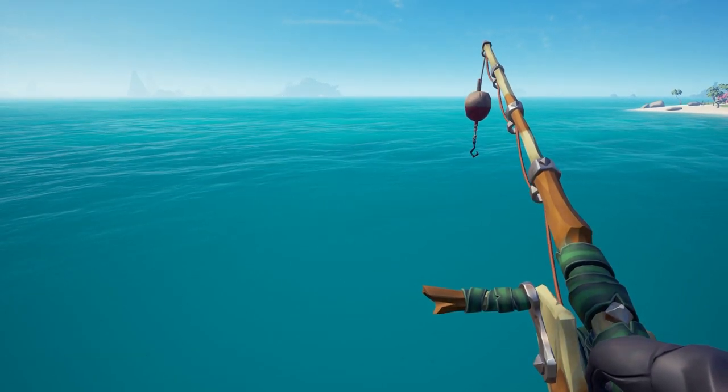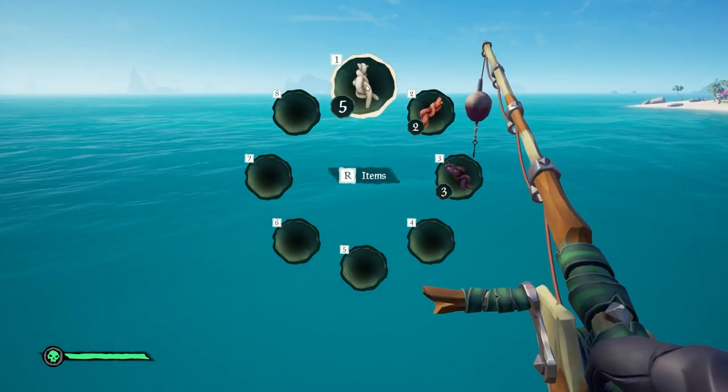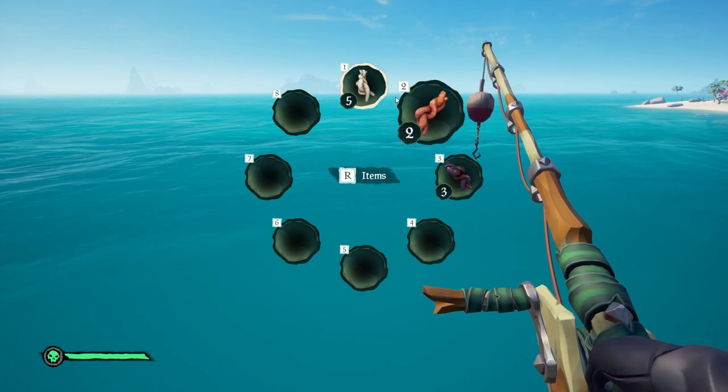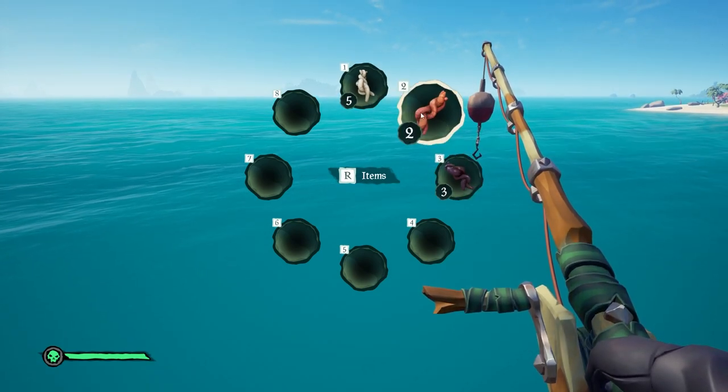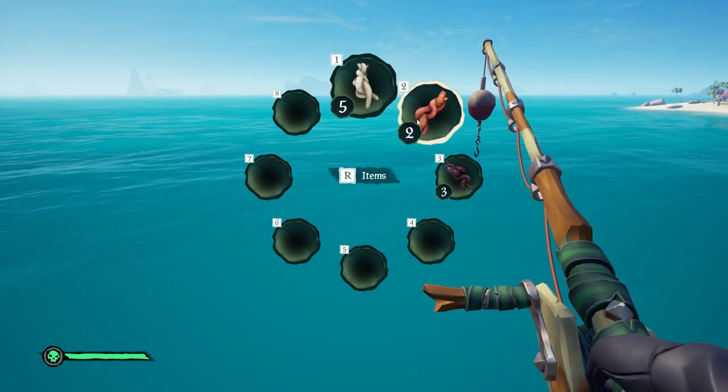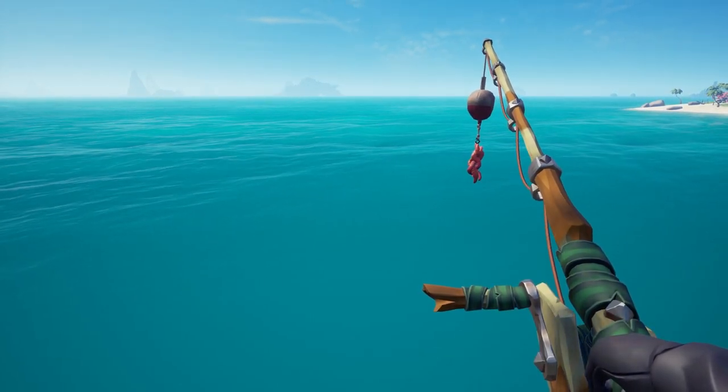At this point you might be asking: how do you use bait? Have your fishing rod out and press R to access the bait options. Just remember the colors: white is grubs, red is earthworms, and the purple one is leeches. Using bait will also greatly increase your chances of getting trophy fish.